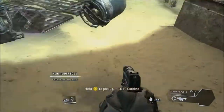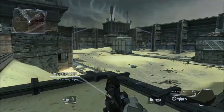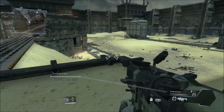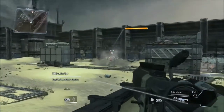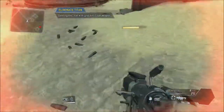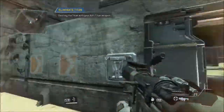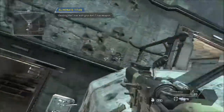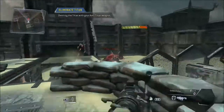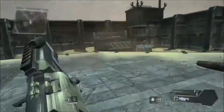Objective Complete. Combat Scenario Initialized: Hostile Titanfall imminent. Titans will not take substantial damage from small arms fire. Switch to your anti-Titan weapon. Destroy the Titan with your anti-Titan weapon. The Titan is very dangerous, even with the right weaponry.